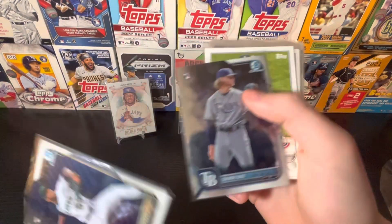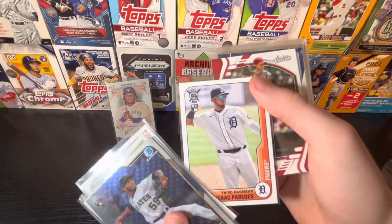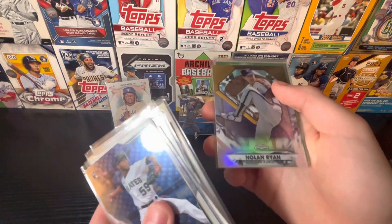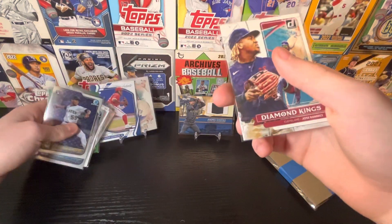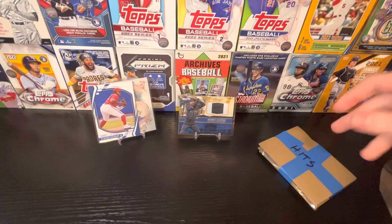Ronzi Contreras' Bowman Chrome rookie along with the Shane Baz Bowman Chrome rookie card. We have Brandon Crawford, Izak Paredes rookie card, Aaron Nola, AJ Pollock, Ryan Pepiot, Nolan Ryan, Justin Turner, another Vlad — put both of these Vlads on the same stand — and a Jose Ramirez again. So that's the base pack here.